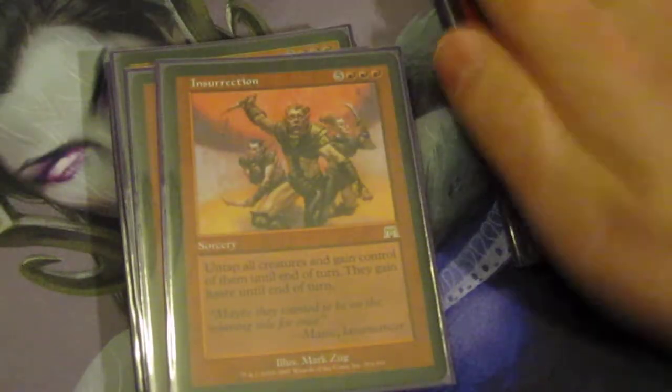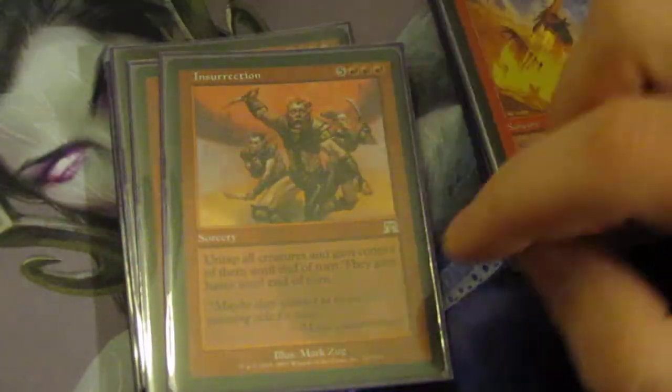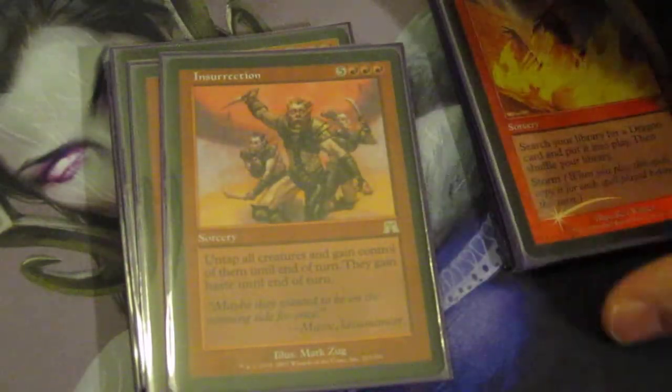Insurrection is a generic game-winning card. I don't like this card, but it's in the Onslaught block. Even the lands are all from Onslaught — I have all matching mountains with the Onslaught symbol. I had to put Insurrection in here because of that symbol, but I just don't like this card. Yes, it can win you dozens of games, but it's not fun.